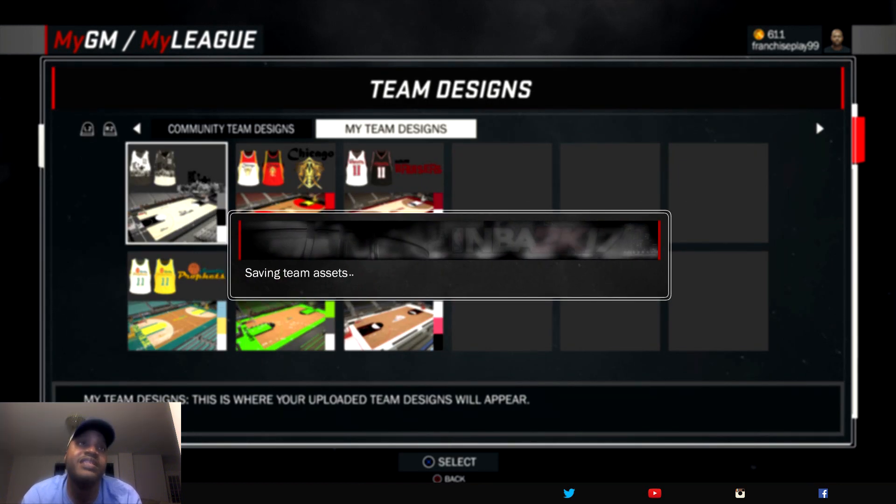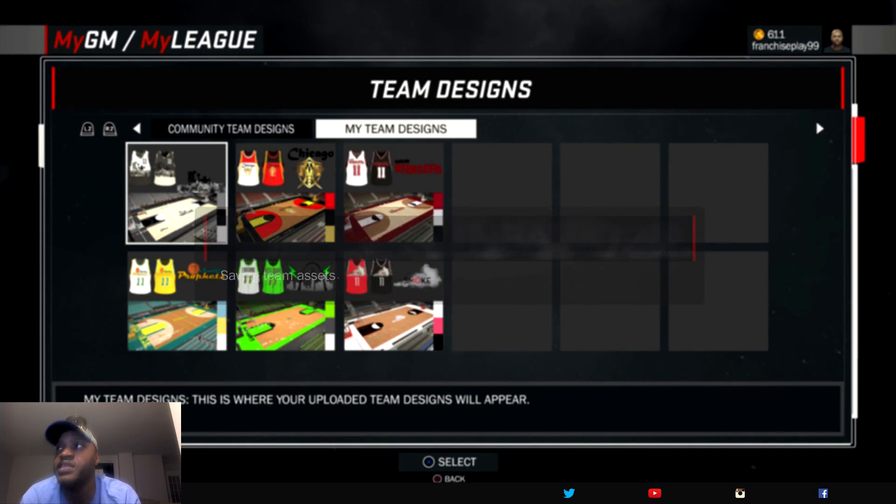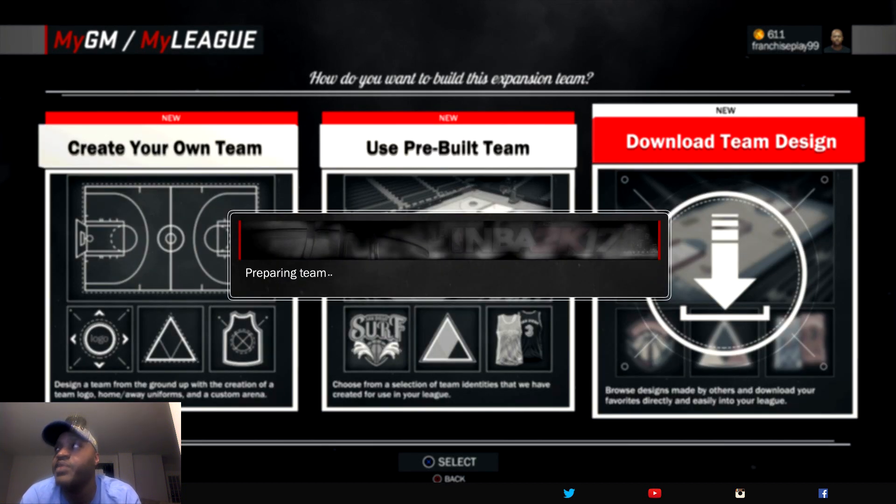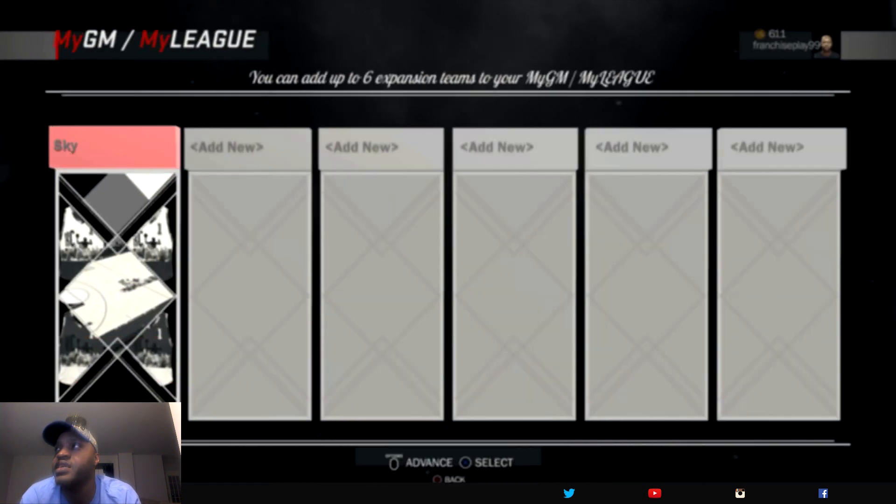I uploaded these designs already. So if you guys want to take a look at the designs, if you search by my PSN ID on PlayStation 4, you'll get an opportunity to see what these teams look like. Now we're going to go with the next one — it takes a little bit of time for these team assets to save.